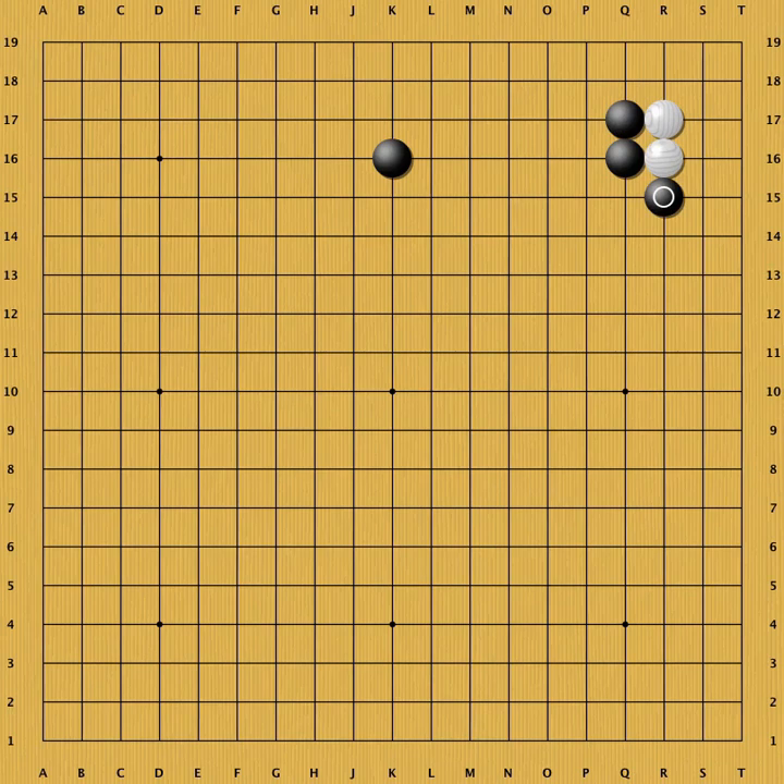Last week we showed variations starting with this black hane. Black also has other options. When black wants to end up with sente, he can try this keima. White has two ways of replying — either A or B. A is the most common, let's have a look.